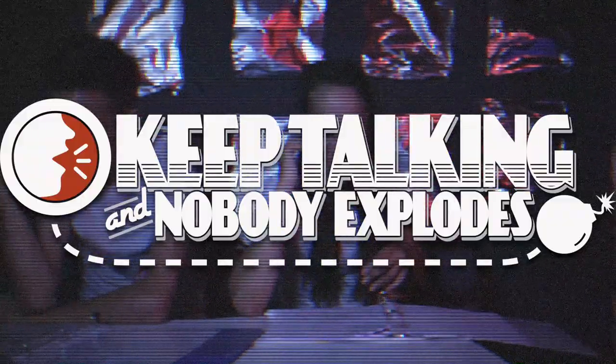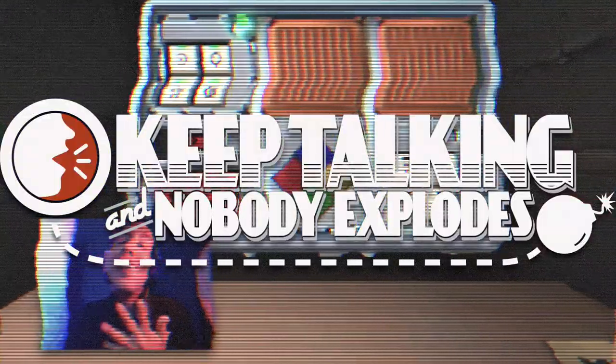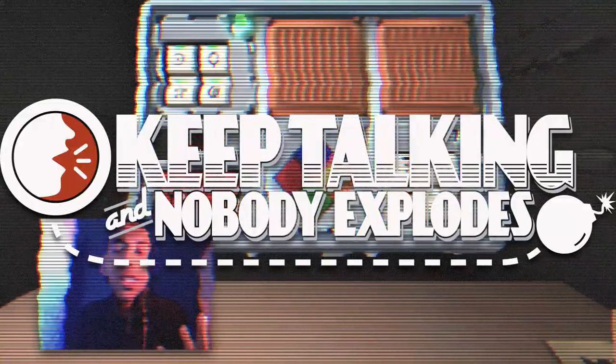In this game, one secret agent has to phone headquarters to try and carefully explain the bomb they are looking at in front of them. The agents at headquarters must use the manual to defuse the bomb. Everyone must work together, keep talking, and no one explodes.